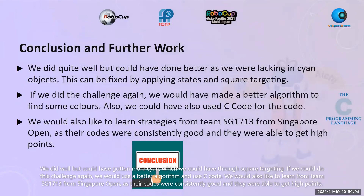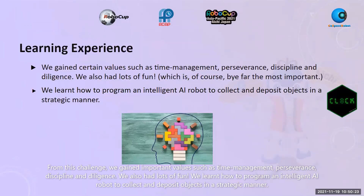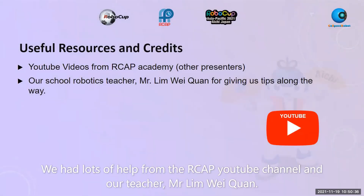We did well, but we could have gotten more points, which we could have done through square targeting. If we could do this challenge again, we would use a better algorithm and use SQL. We would also like to learn from team SG1713 from Singapore Open, as their codes were consistently good and could get high scores. From this challenge, we gained important values such as time management, perseverance, discipline, and diligence. We also had lots of fun and learned how to program an intelligent AI robot to collect and deposit objects in a strategic manner. We had lots of help from the RCAB YouTube channel and our teacher, Mr. Lin Wei Triad.